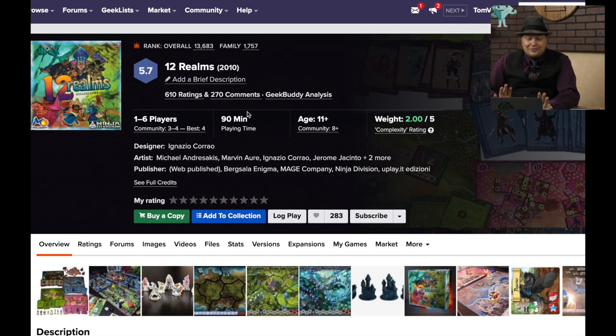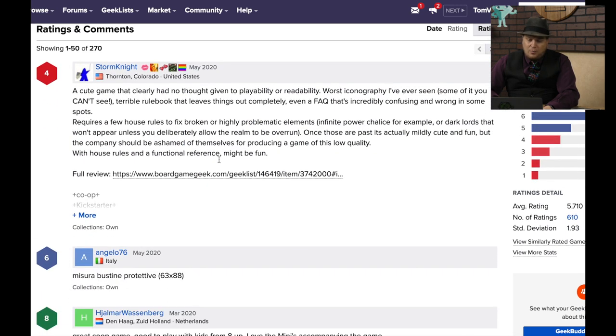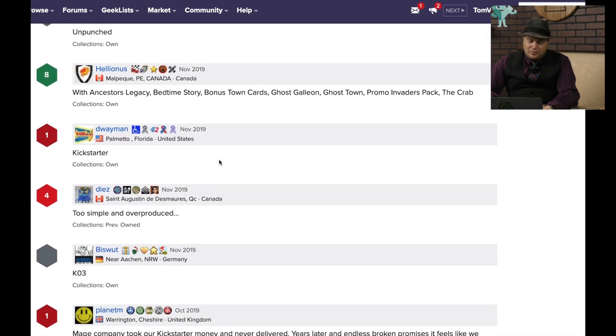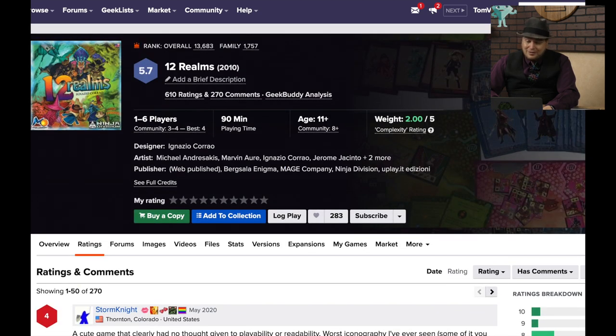12 Realms — I have to assume at this point that this game is fairly bad. A lot of games are down in the 14,000s because they don't get a lot of ratings, but when you have 610 ratings you should be higher than this. Looking at comments: no playability, terrible rule book, don't want to play again, Kickstarter, too simple and overproduced. Looking at the ratings breakdown, there are a lot of sixes, but an awful lot of fives, fours, threes, twos, and ones. This one does not get a lot of love.